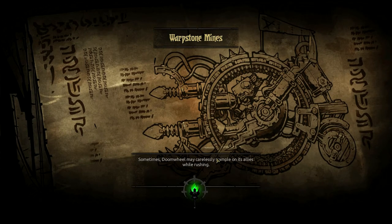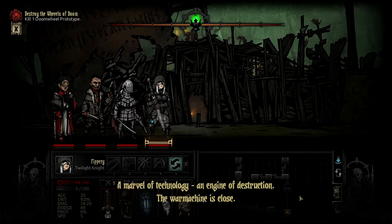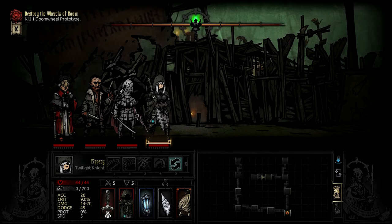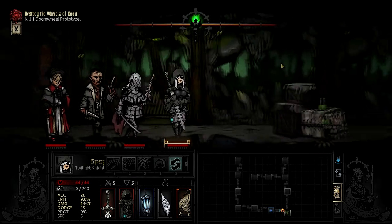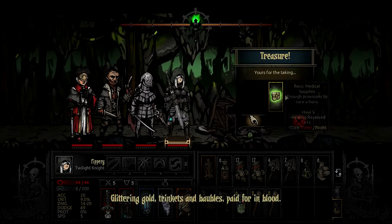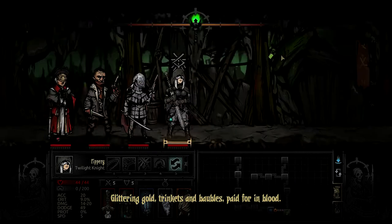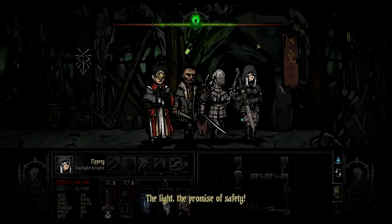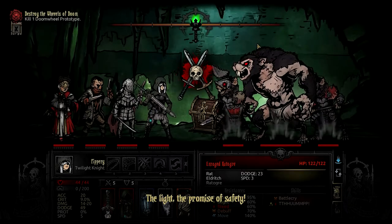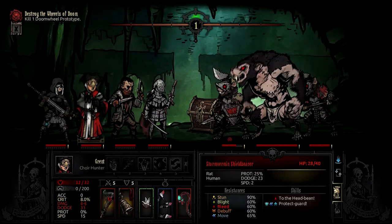May carelessly trample on its allies while rushing — boy, I hope it does. A marvel of technology. An engine of destruction. The war machine is close. It's clearly a left path — straight path, not too bad, could be worse. Let's get some supplies. Glittering gold, trinkets and baubles, paid for in blood. That kind of thing can keep someone off Death's Door — exactly what you want to see. It's exactly what you don't want to see — not a lot of damage, not as much as it should be, but at least it allows him to move around. Plenty of bleed — you'll love to see it.